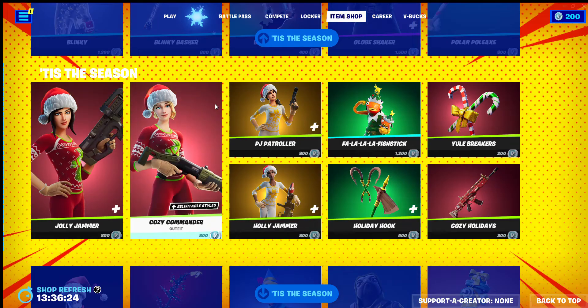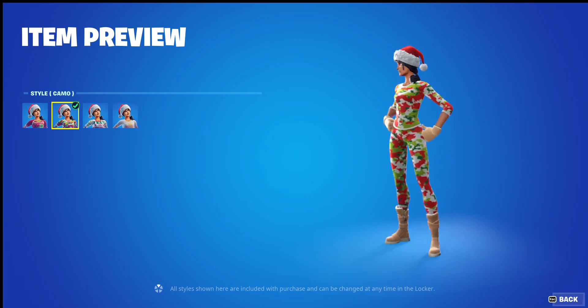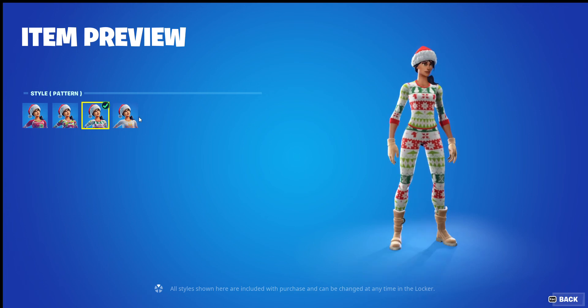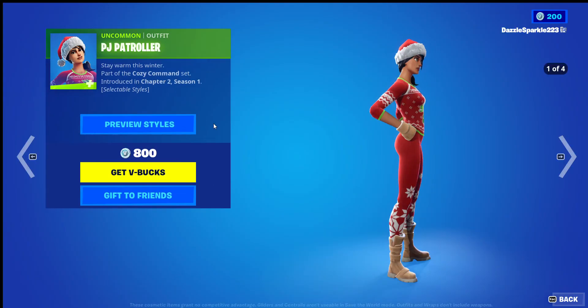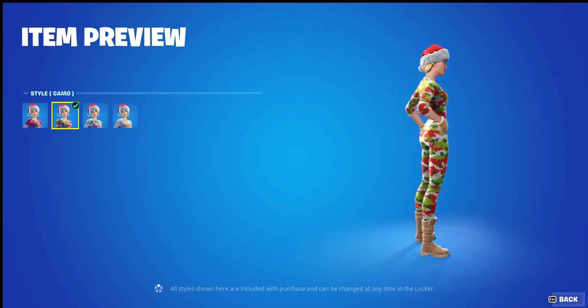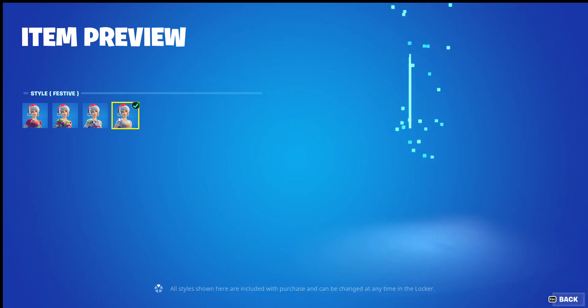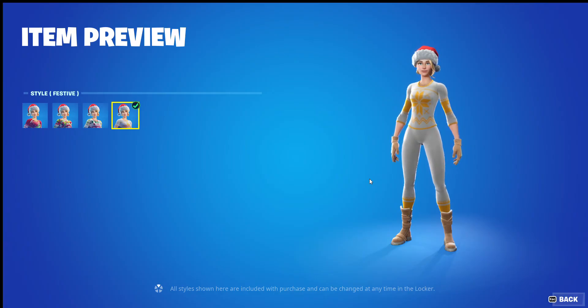PJ Patroller — Default is 8 out of 10, Camo 8 and a half out of 10, Pattern 8 and a half out of 10, and Festive 9 out of 10. And Festive 10 out of 10 — I actually really like this one on this outfit, very nice.